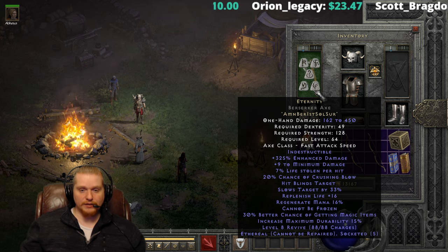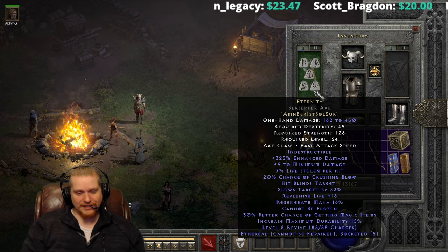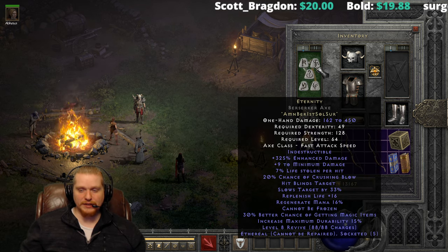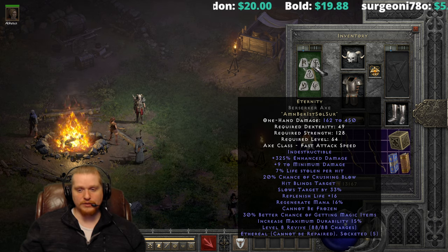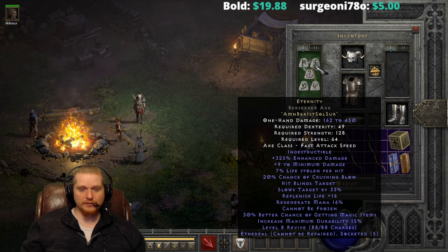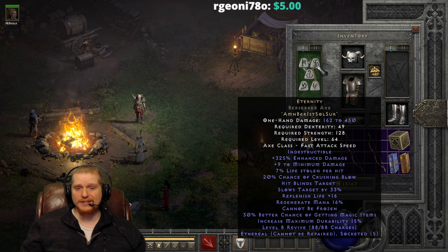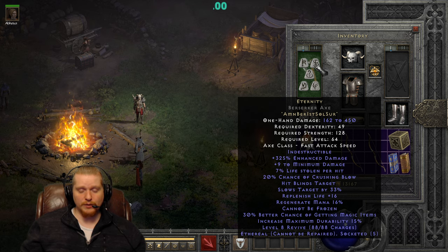So if it's a one-hander, a two-hander, or if it's an axe or a sword or whatever it happens to be, there's no reason to put this in a non-ethereal item. But we have some very interesting effects here. So right off the bat, the enhanced damage is rather high and it does vary a little bit. So it's 260% to 310%, and of course you can add the 15% from the superior, so for a maximum of 325% enhanced, which is nice. We have plus 9 to minimum damage, which is always nice. We have 7% lifesteal, which is always nice to have on a weapon.